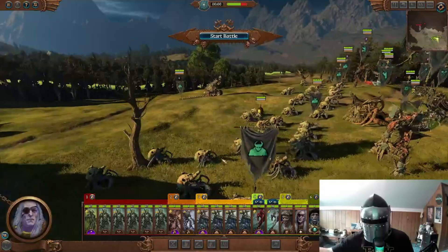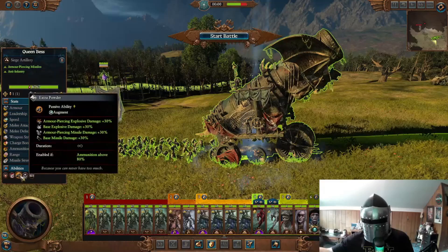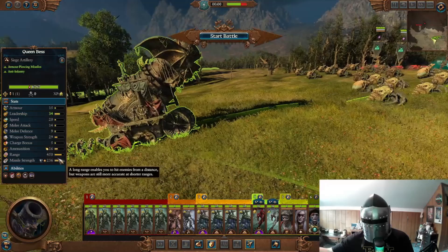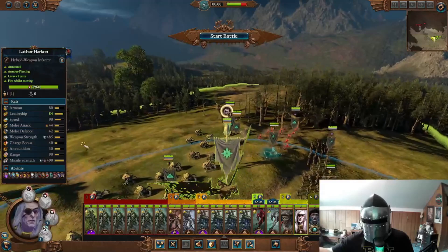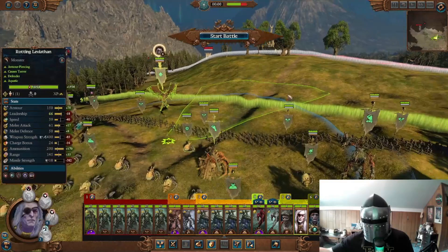In the very rear we have the Queen's Beast — this is insane. It's got a special round with Monstrous Impact, limited ammunition but really good range and very high armor-piercing value. Finally, on his Death Shriek Terrorgeist is Luther Harkon himself. He has a disruption ability that reduces the physical resist of enemies. He's a lot better now riding the Death Shriek Terrorgeist. Let's go into this final battle against the High Elves.